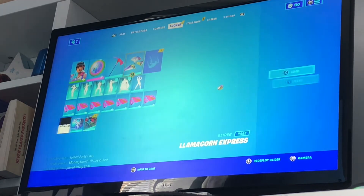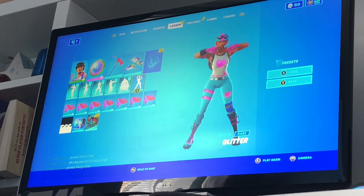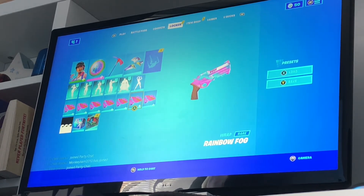The glider is the Llama Cone Express. Then for the emote we have Glitter, and we have the Rainbow Fog spray — everyone got this for free. So yeah, this is what I'm gonna be rocking.